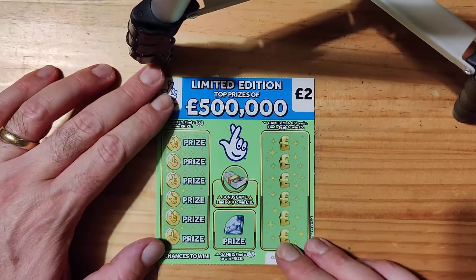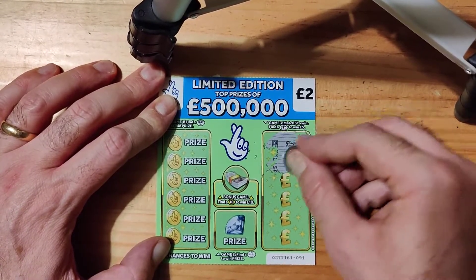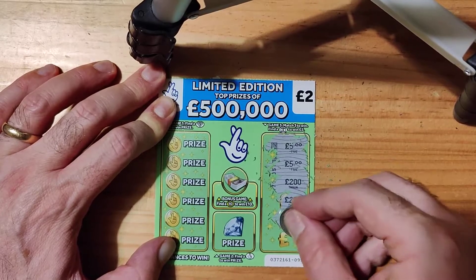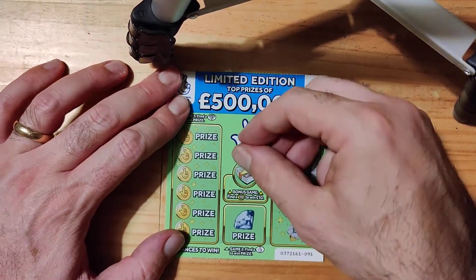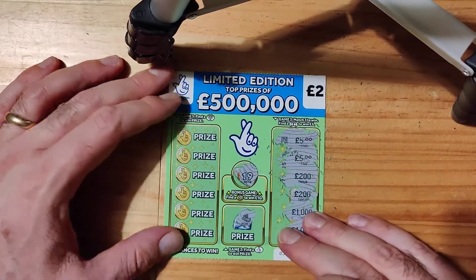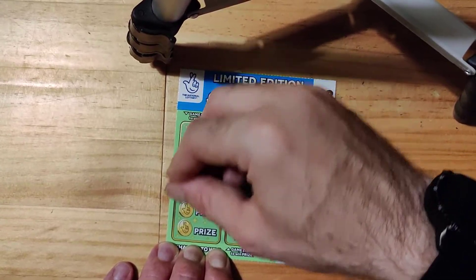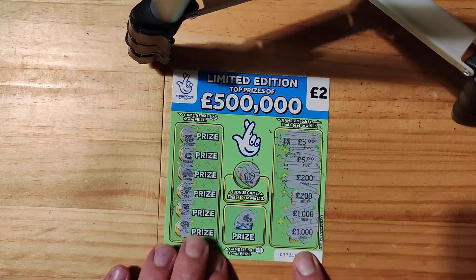Right, I'm just in camera. Okay, we have five, five, two hundred, two hundred, one thousand, and a thousand — so no win there. Number 19, money — let's see if we can get that on the side. We have a chest, necklace, rainbow, cash, wallet, and a tree. So, no win on that one.